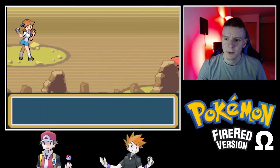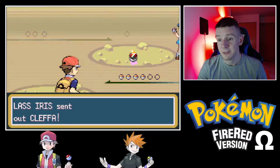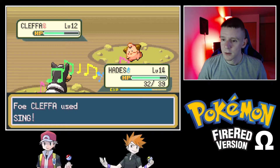In the base game she's still a little fairy — let's see if she kept it. She's a Cleffa now, still thematically appropriate. We will continue using Hades. We'll strike with Ember and... get put to sleep.